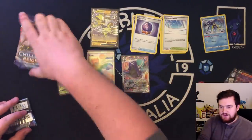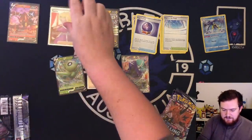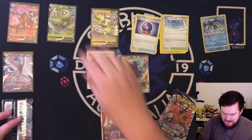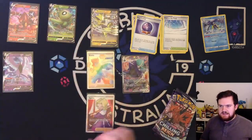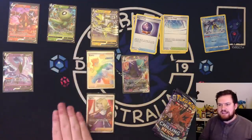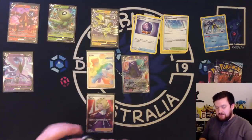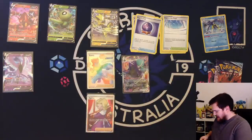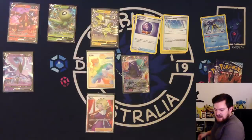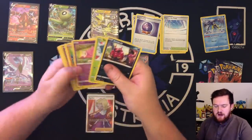I should probably put these all on the screen so you can see the hits that I've got so far. At the moment I would suggest we are likely to get one more V, hopefully two more Vs — but we've only got four packs left, so that's concerning. It might be a low hit box. We'll wait and see. At least hey, listen — we got the Calyrex, so that's the most important thing.